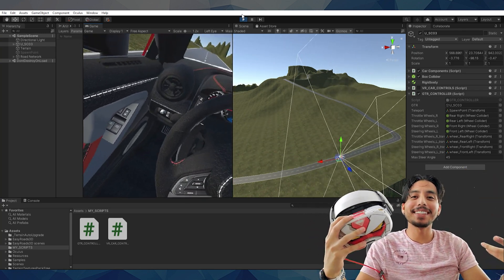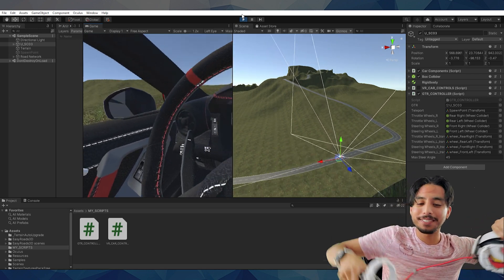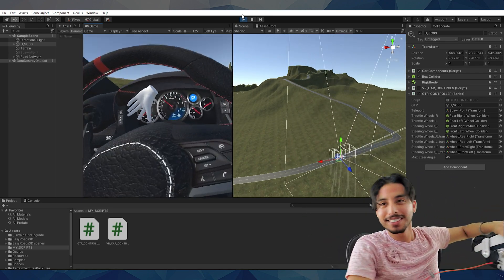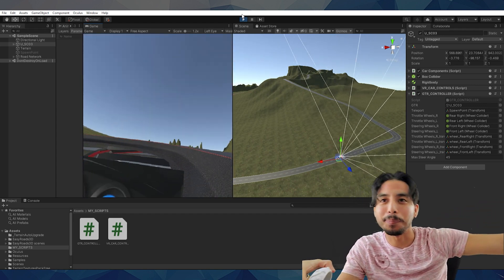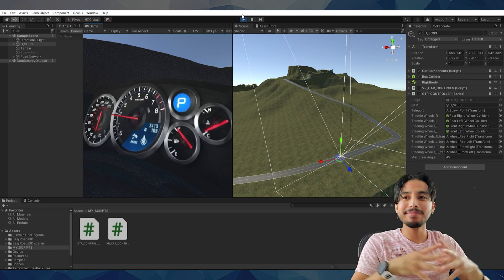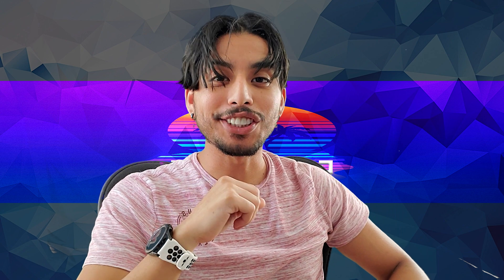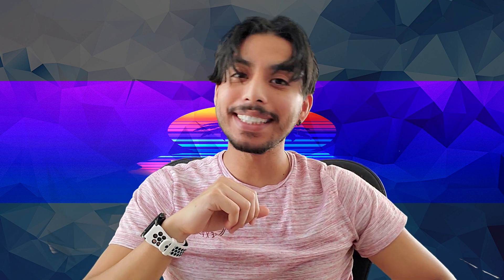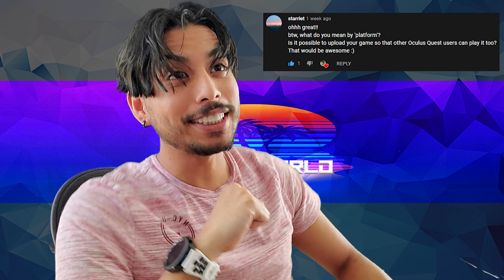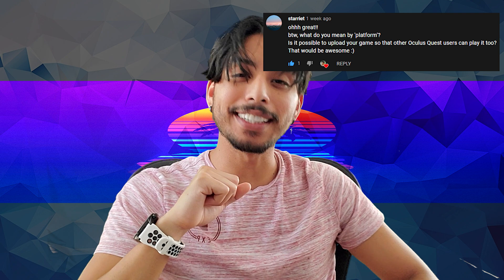Alright, there you have it folks — my current package of this racetrack is working, at least with minimum requirements. For my third update, I'll be making my content downloadable, so if you guys want to try it out you can install it on your own Quest. This also came about as I received a comment asking if it was possible to upload my game so that other Oculus Quest users can play it too.